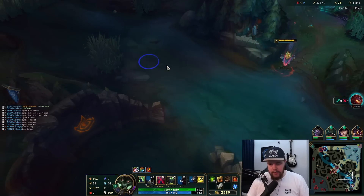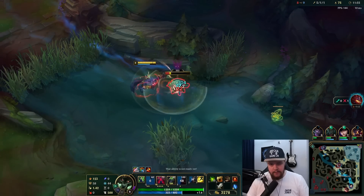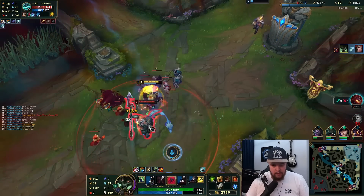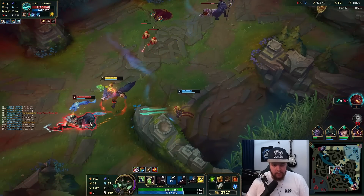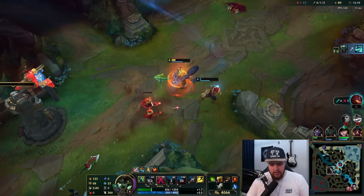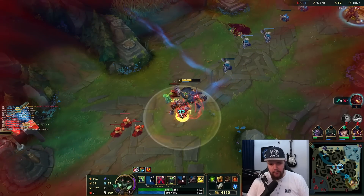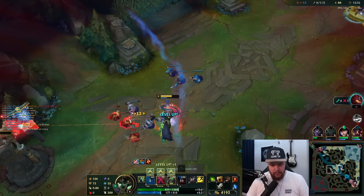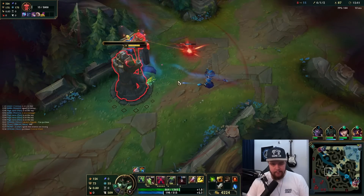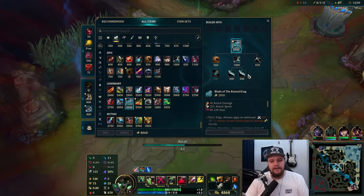I'll do the scuttle real quick for vision, then recall because I need to get my Blade of the Ruined King — that's gonna make me a lot stronger. I finish this off, go mid — very good to see that Victor didn't troll. I timed that hook as well as I could. Very good — it didn't kill Pike either, which is huge. I really want to push the third turret here because solo gold on this turret is insane. I'm gonna do this even if I die — 625 gold plus, I have 4.8k. This was like Blood Hunt letting me do whatever I want.